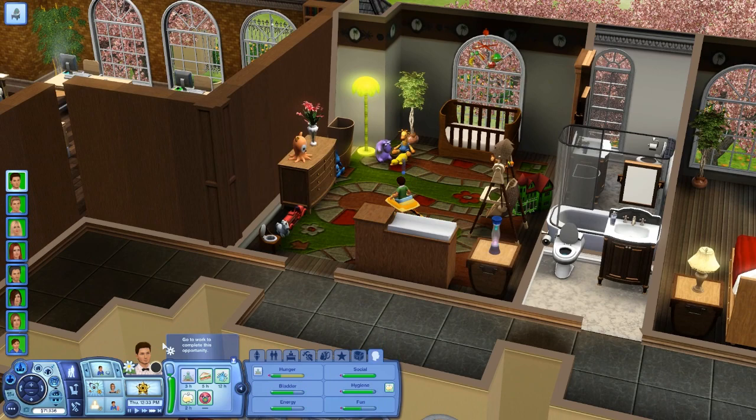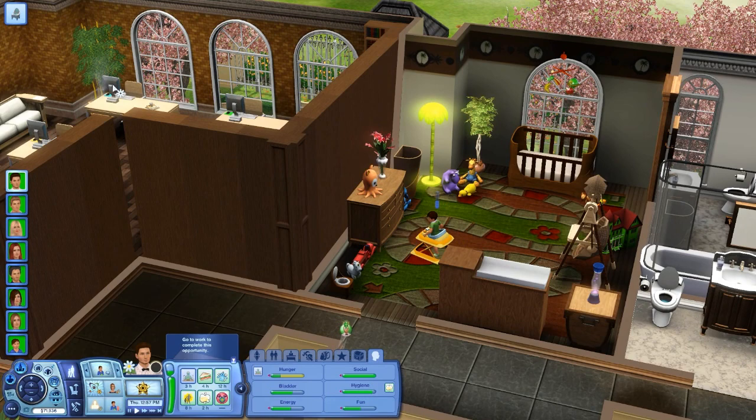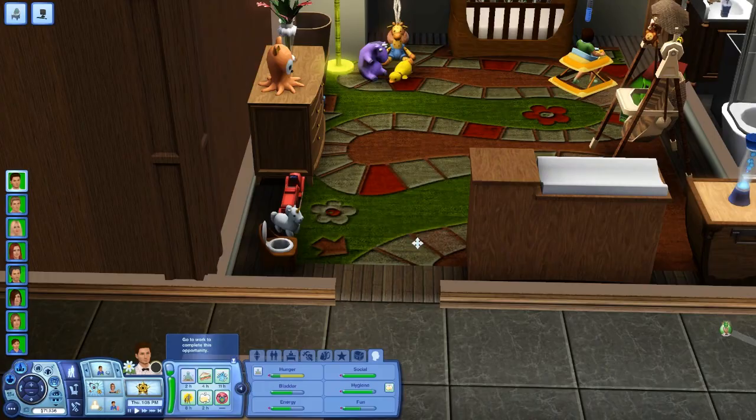All right — work out for four hours? No, thank you. Hopefully once he learns how to walk he can select this wish and it'll be perfect. He should also repair that — might be a good idea. I don't know why the thing didn't overflow, because it usually would be a wet puddle here. Maybe it's under the carpet — maybe there was just no room for the puddle. The carpet's in the way. That's a good glitch trick, I guess.